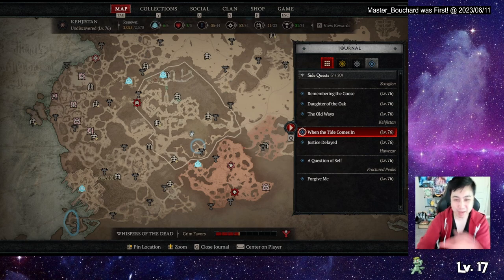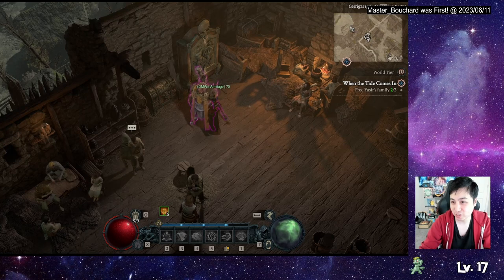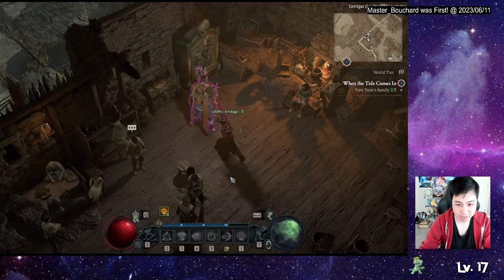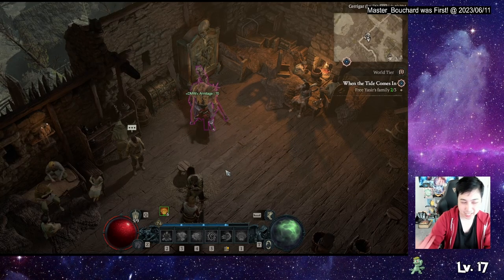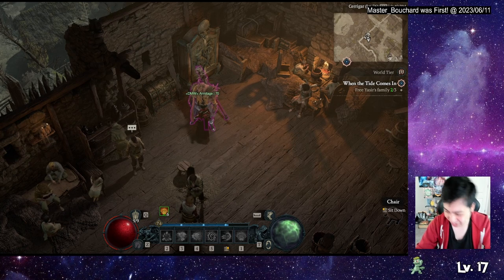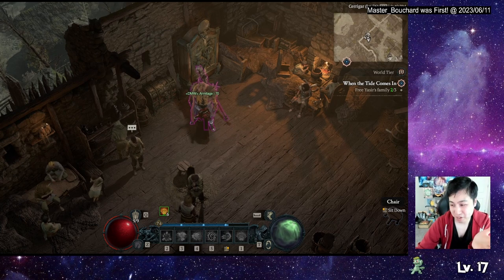Obviously I want the map to be transparent while I'm running and fighting. I have to keep opening and closing it, and I can't zoom out to see what path I need to take. If I get attacked I can't see what's going on — I see a little red and sometimes I click out of it not knowing if I'm actually getting hit or just getting poisoned. I wish they would add an overlay map option — it would help a lot.